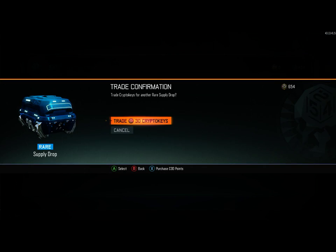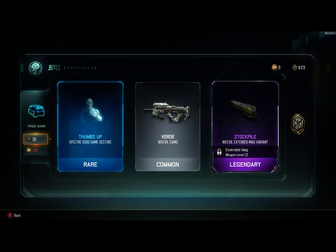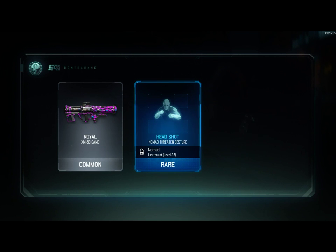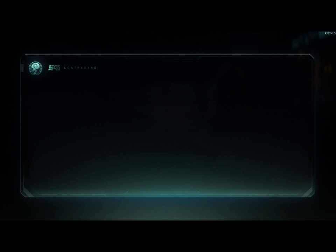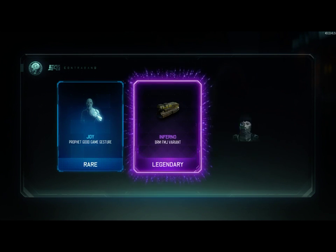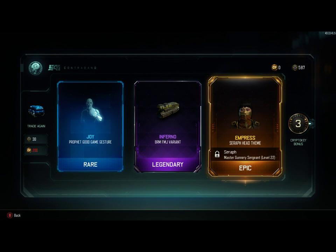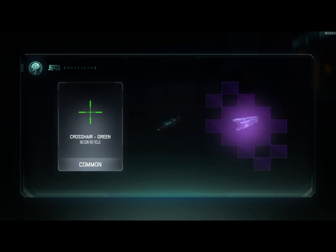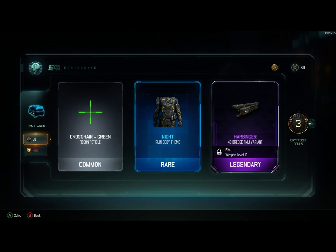Interesting thing: Relprev opened up a supply drop — the other person on my channel — and he actually got brass knuckles. I keep telling him to save his crypto keys for a video so he can make these with me, but he likes to do them on his own because he can't wait. He got some brass knuckles, so that happened. Joy, inferno, empress epic, seraph head, seraph — okay — some green crosshairs, knight, and 48 dredge.